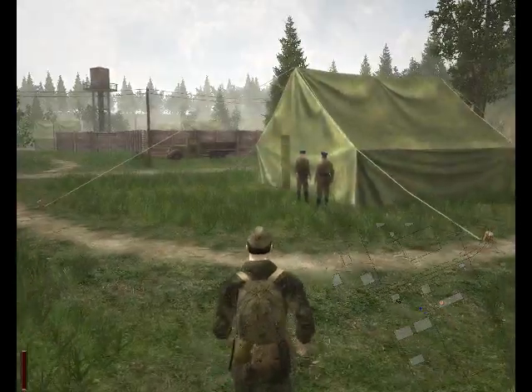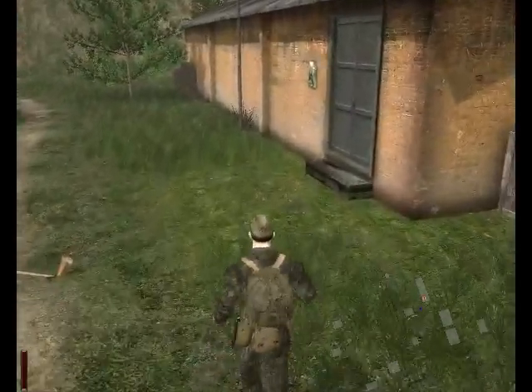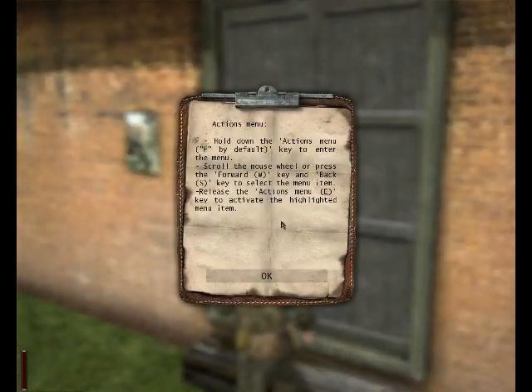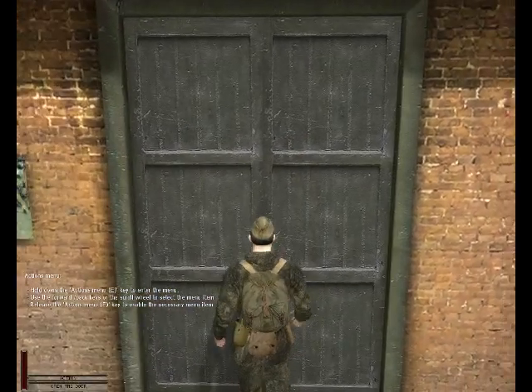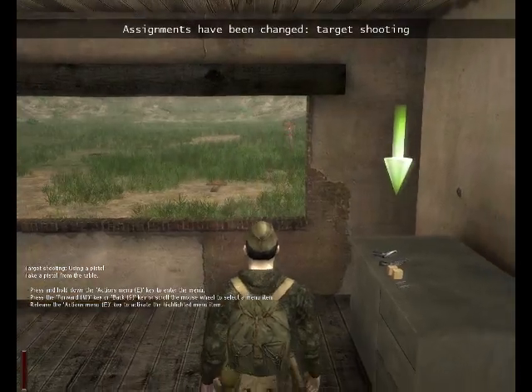Officers with blue and red caps. Through this door, yes? Actions menu - hold down the Actions menu key, E by default, to enter the menu. Scroll the mouse wheel or press the forward and back keys to select the menu item. Release the Actions menu key to activate the highlighted item. It's simple - just step right up to the door, press E, and release.